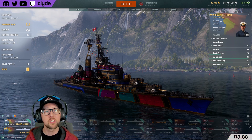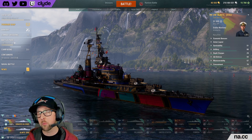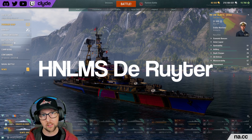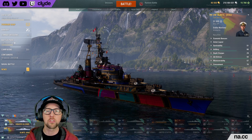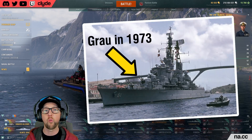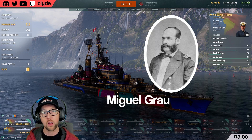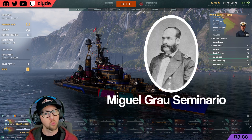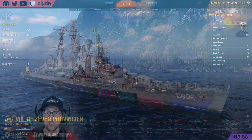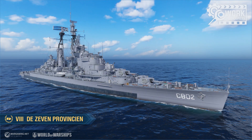The Almirante Grau is a De Zeven Provinciën-class cruiser originally built for the Dutch Navy as the HMLMS de Ruyter. She was later sold to the Peruvian Navy in 1973 and was renamed for one of the four aces of the Peruvian Navy, Miguel Grau Seminario. In World of Warships, Grau is essentially a clone of the Dutch dockyard cruiser, the D7P, with a few minor differences.